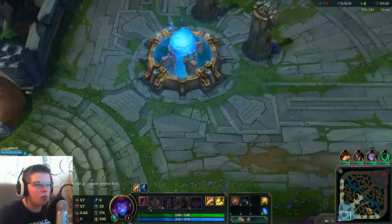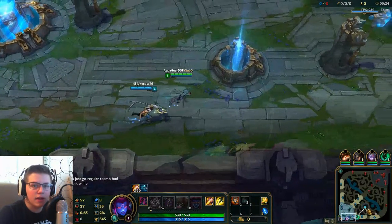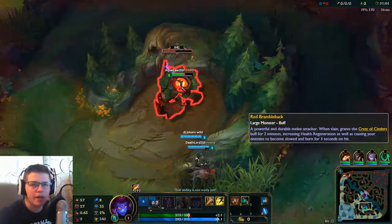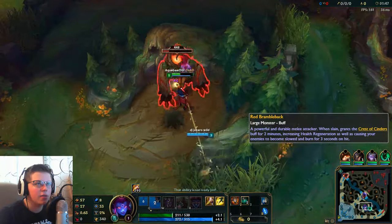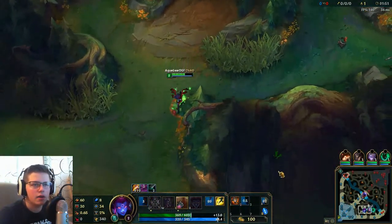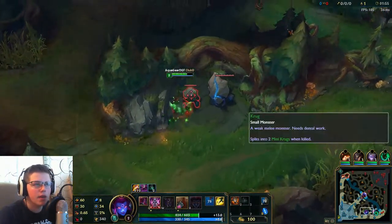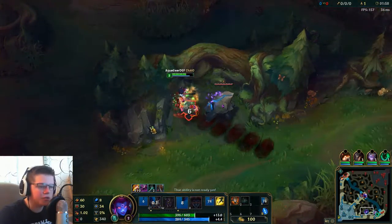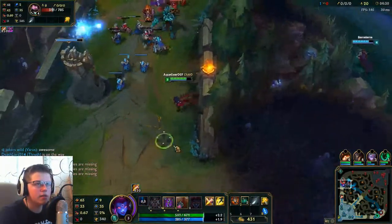But yeah, let's get started with our first game. We are playing Evelyn in the jungle. There is a little bit of a power spike and I'll be able to get other monsters. As you can see, they can come by, do some damage. They get it down to about 300 to 400 health, and then I can smite it from there. And then I move on to these monsters right here. Need them off. What I'm going to do is...